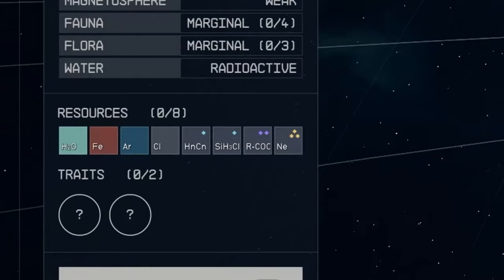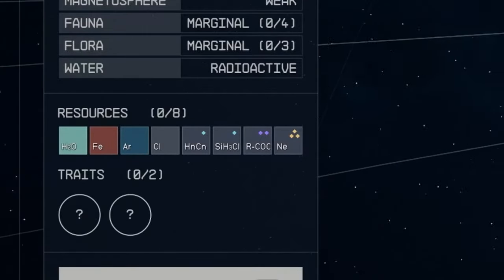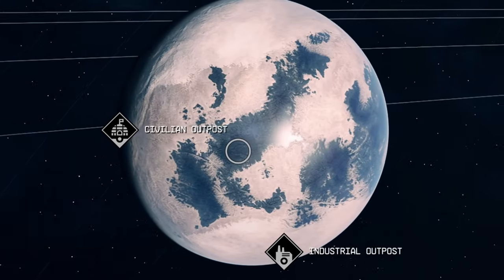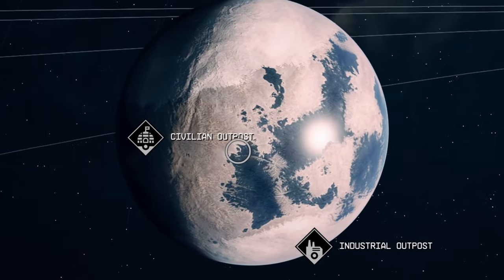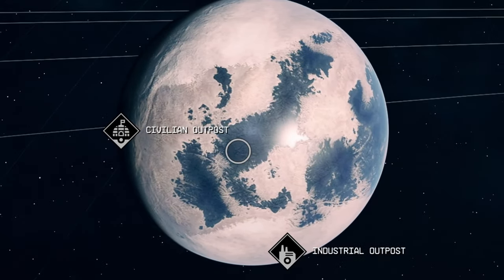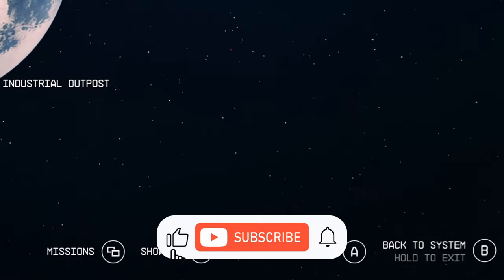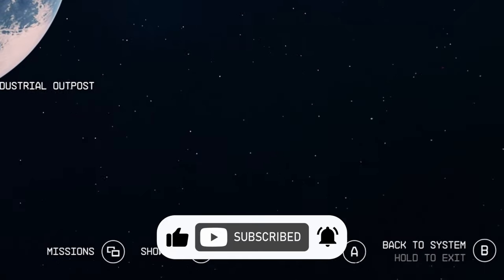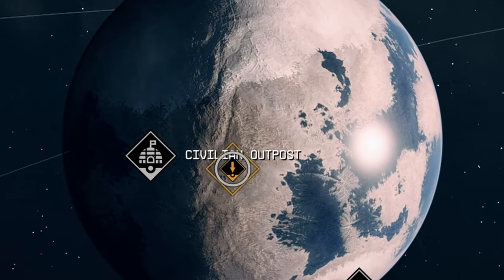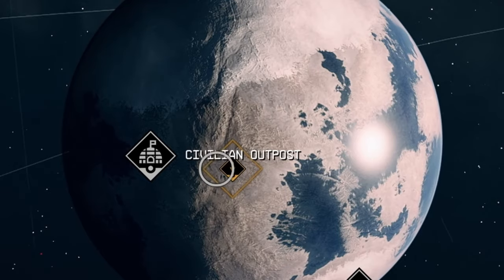The moon also has two traits — I'm not sure what this could be. Maybe it has some special resource it can produce a ton of, or it does things to the player that need to be discovered. There are two places on the map: a civilian outpost and an industrial outpost. The player can look at missions, set a landing target, or head back into the system menu. I believe this was shot before landing on the planet and visiting the abandoned mine, and it isn't a continuous video — it's been cut and rearranged quite significantly.